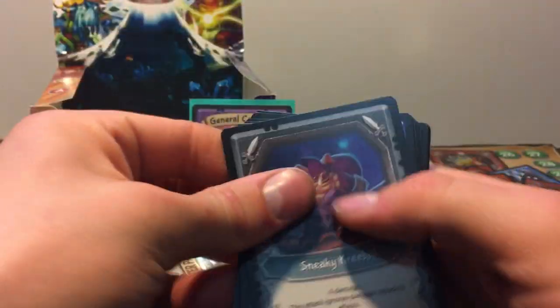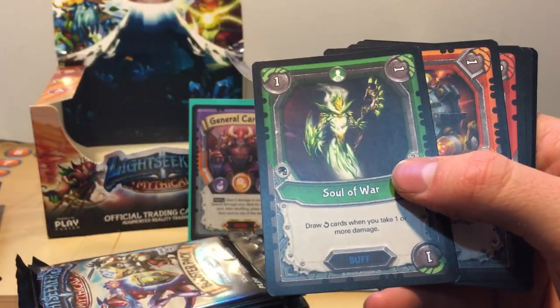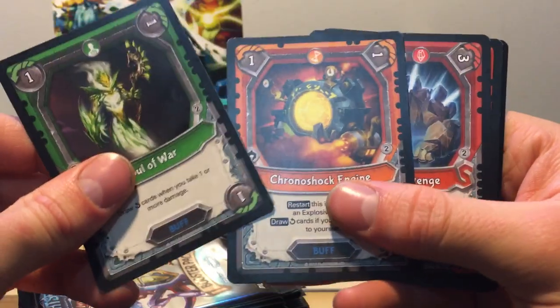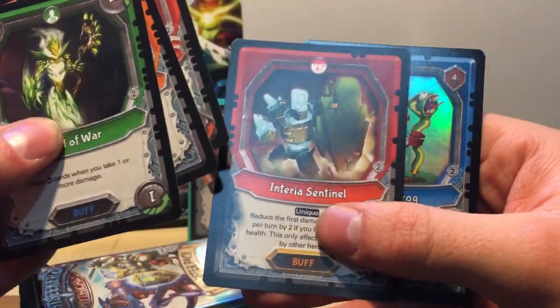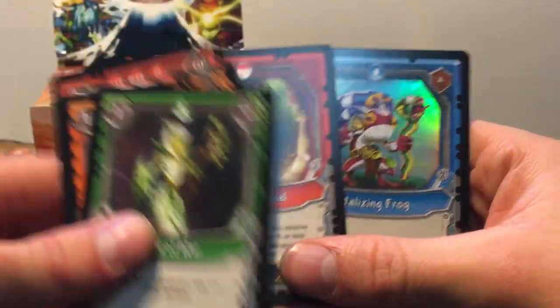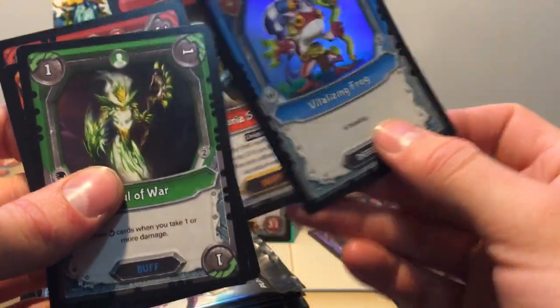My card just has like tons of packs that are ripped up just to see — I'm gonna hang on the side here. So we got a Soul of War, Croneshock Engine, Rock Hill Scavenger, Interior Sentinel — not like I needed that, but it's all good — Vitalizing Frog Foil.